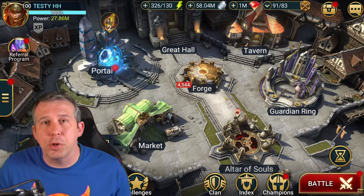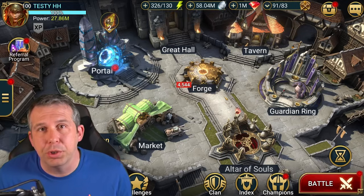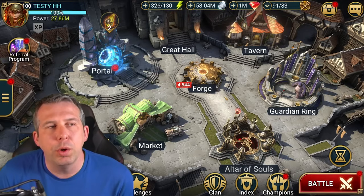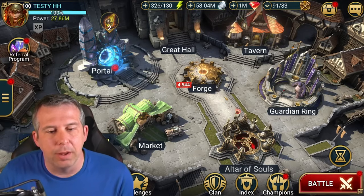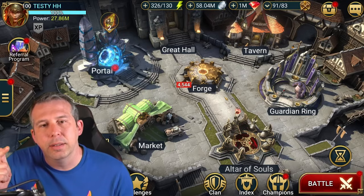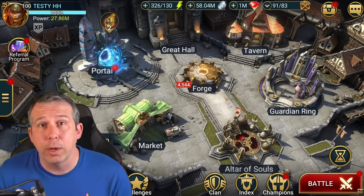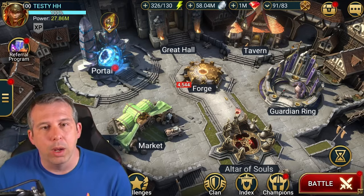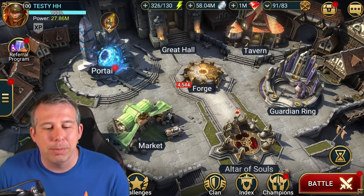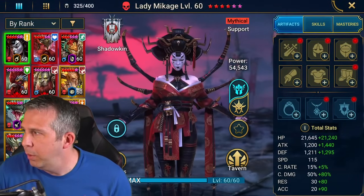Today I wanted to look at a completely budget version of that team for ultra nightmare clan boss and show you how achievable it's going to be for people to pick up this fusion. With the old infinity shield stuff you kind of needed Brogni, you needed Krisk, and then you needed buff extenders - everyone running pretty fast with quite crazy builds. I feel like Wixwell is going up in my estimations for clan boss a ton - he's easily a five out of five clan boss champion.